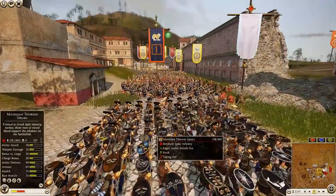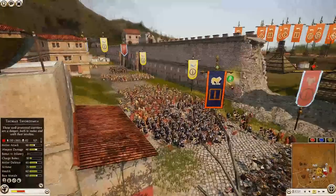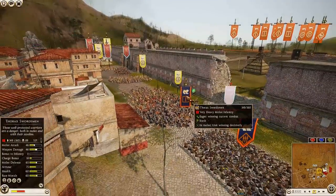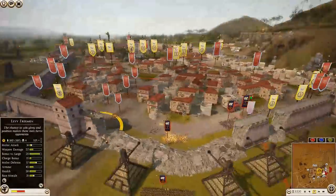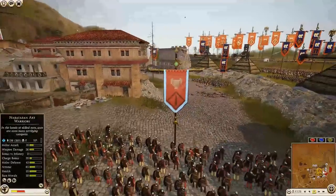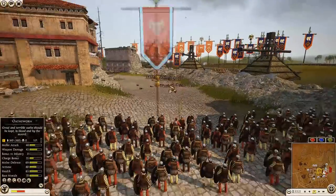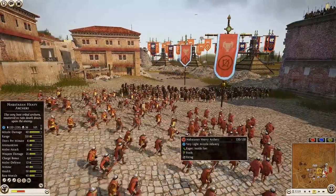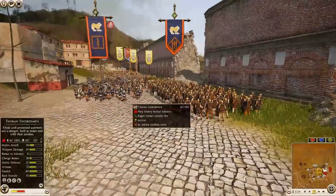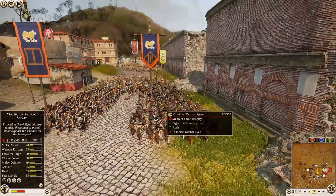The Massilian Thoreo Spears have moved in behind that Thorax general, whose ability has blasted off. We have a battle rhythm hit, closing in on 100 kills — up to 89. Nabatean Axe Warriors are moving closer, possibly to throw javelins at that lone Thorax unit. Nabatean Archers are moving up and firing into the back of the Thoreo Spears — getting a couple of kills, actually nine kills. Nice job.